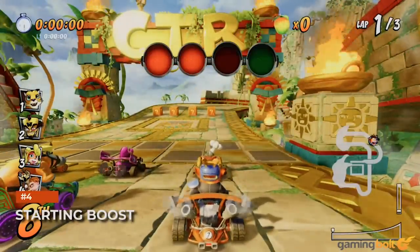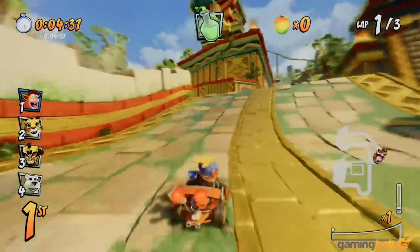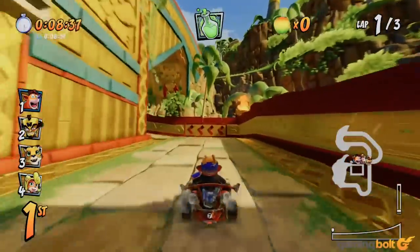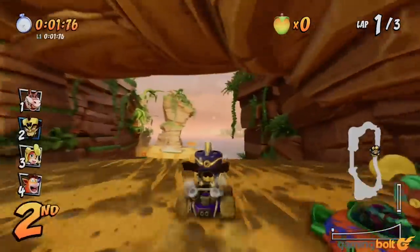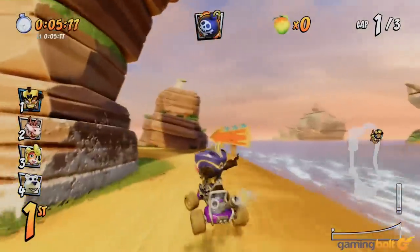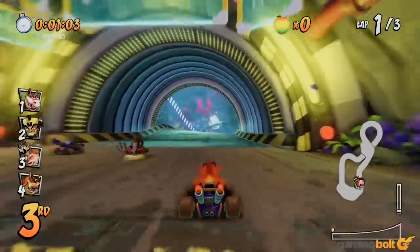Like any other kart racer, Crash Team Racing allows you to start a race with a speed boost. You need to rev, and as with so much else in the game, you need to time it perfectly. You need to start accelerating half a second before the light turns green, because that's the perfect window. Do it before that and you'll rev too much. Do it after that and you won't rev enough. In both cases, you lose your chance to start the race with a boost.